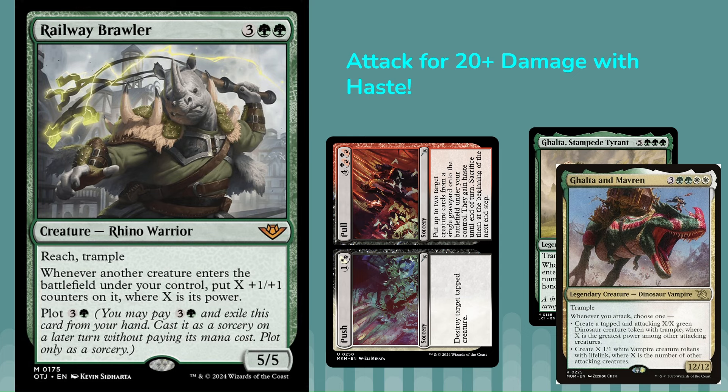The first one uses this new card, Railroad — a Railway Brawler — a 5-mana 5/5 with Reach and Trample, and this ability which says whenever another creature enters the battlefield under your control, put X plus-one-plus-one counters on it, where X is its power.